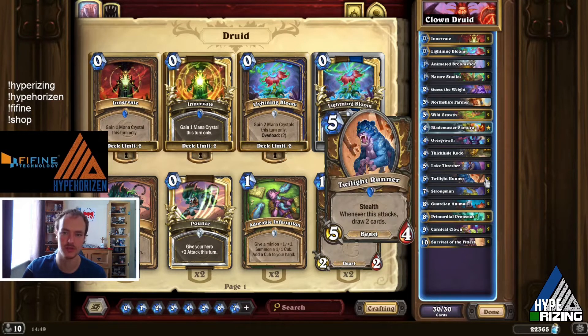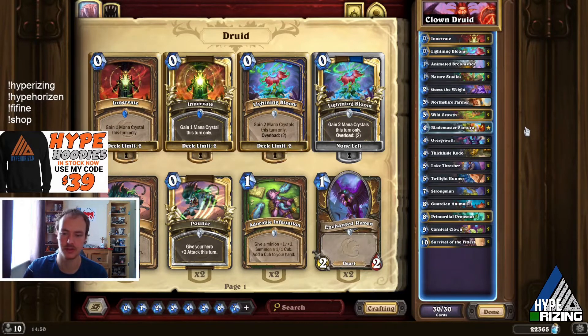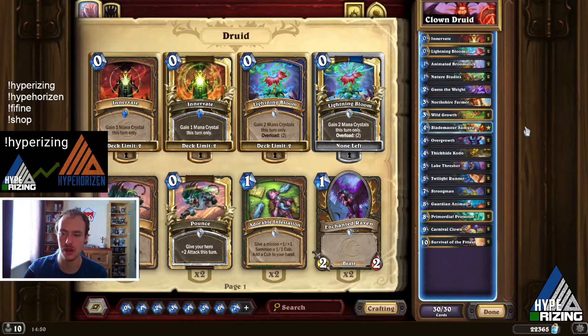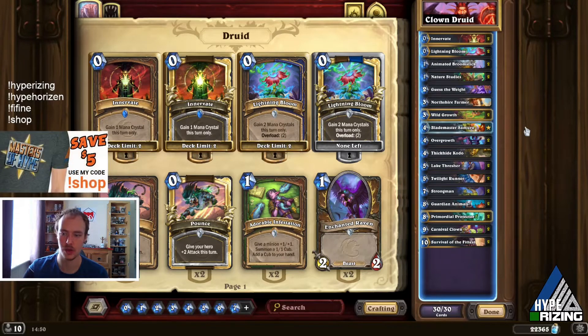Nine times out of ten you want to shuffle in the Twilight Runner because of the stealth. The deck isn't the best deck on ladder, but it's something different you guys can play on the climb up to legend, because as soon as you hit that Diamond 5 mark you're going to be stuck playing meta decks. Anyway, I hope you enjoy this deck — I quite like it. So the general mulligans for the deck: